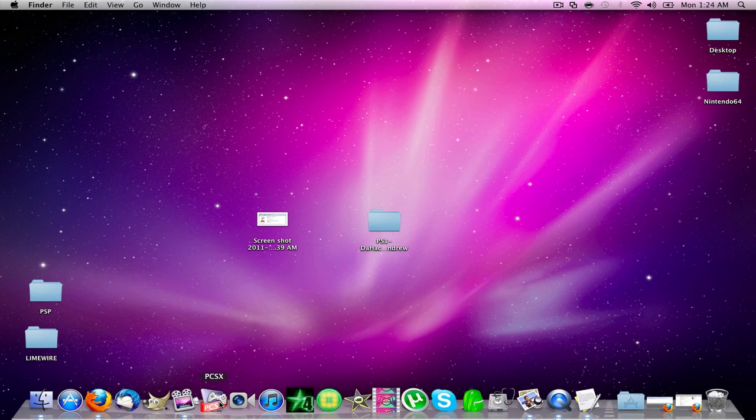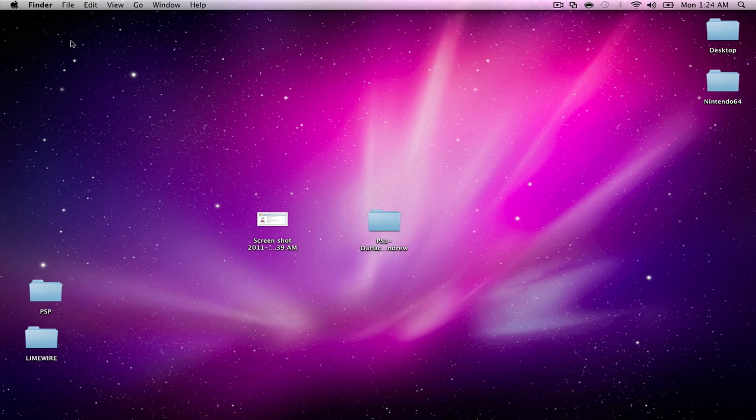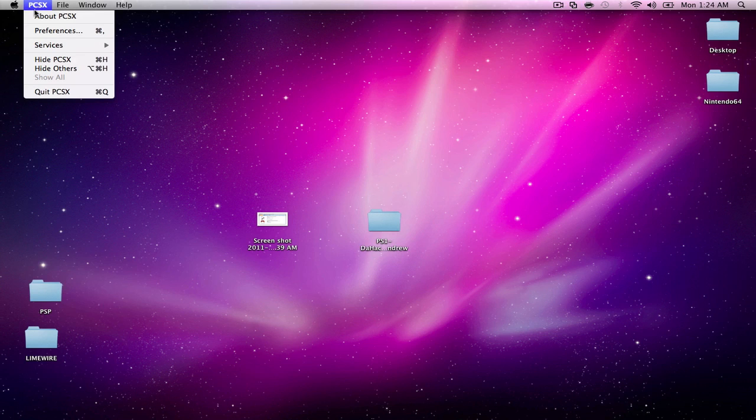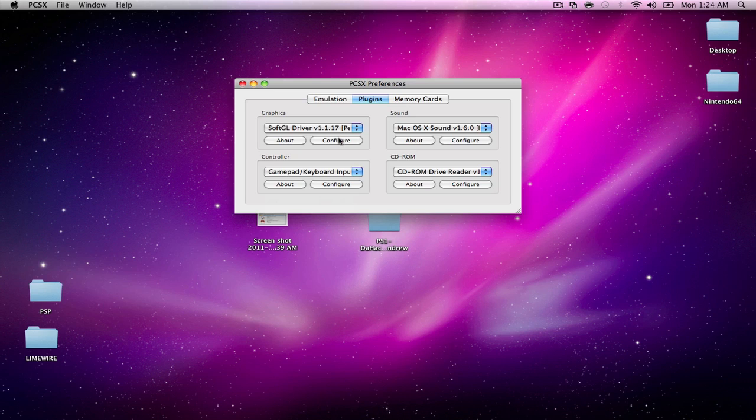If you plug your controller while the emulator is already open, it won't read the USB configuration. So first, double-click to open PCSX. If you get a pop-up click OK, click Open. Then click on PCSX in the top-left menu by the Apple and click on Preferences. Do not mess with anything here — your system region should be on Auto Detect, make sure that's set, and leave everything else alone. Then click on the Plugins tab.